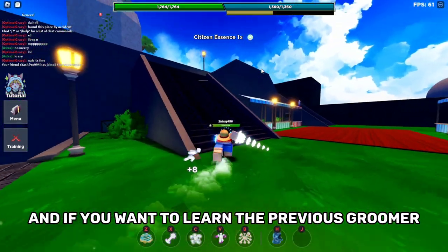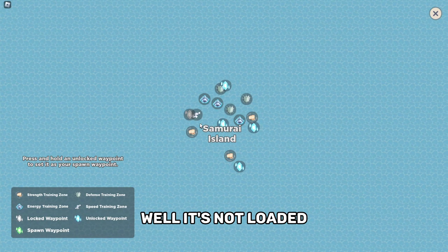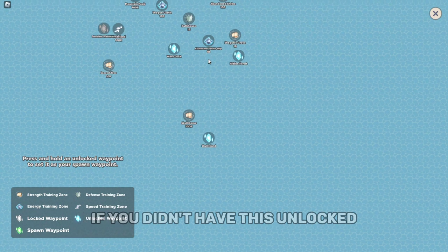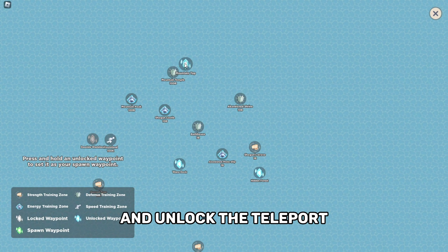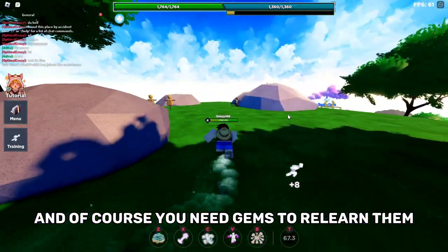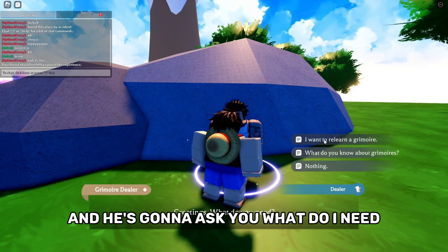If you want to relearn a previous Grimoire, go to the map and find the mountaintop located on Samurai Island. If you haven't unlocked it, take a boat and sail there to unlock the waypoint. You'll need gems to relearn them. Talk to Yami there and he'll ask what you want to learn.